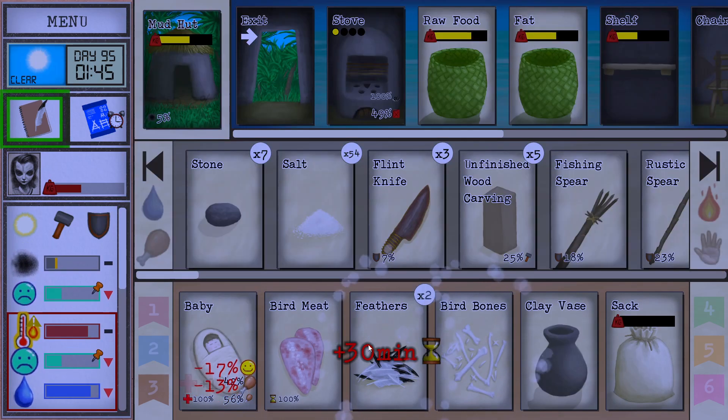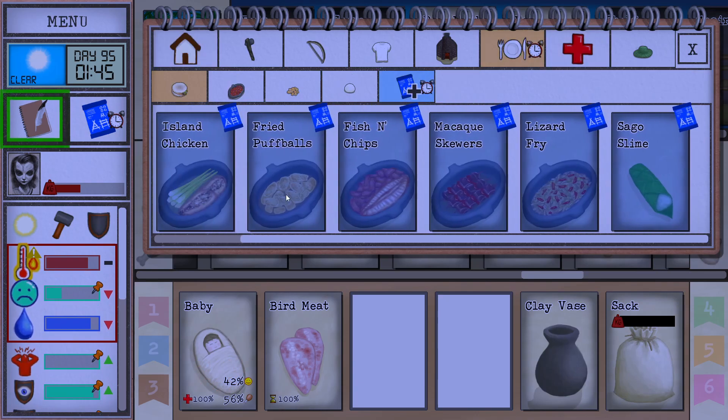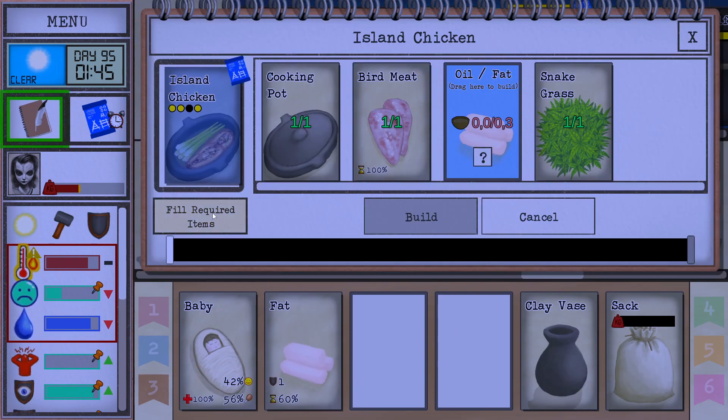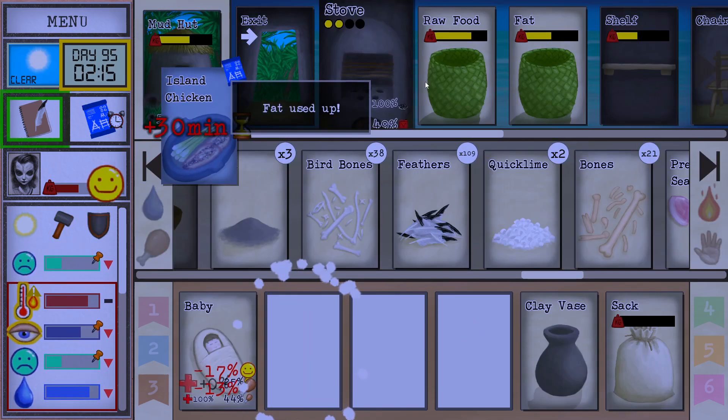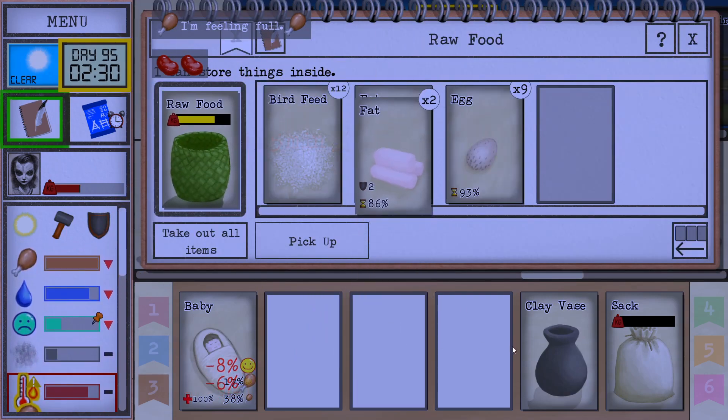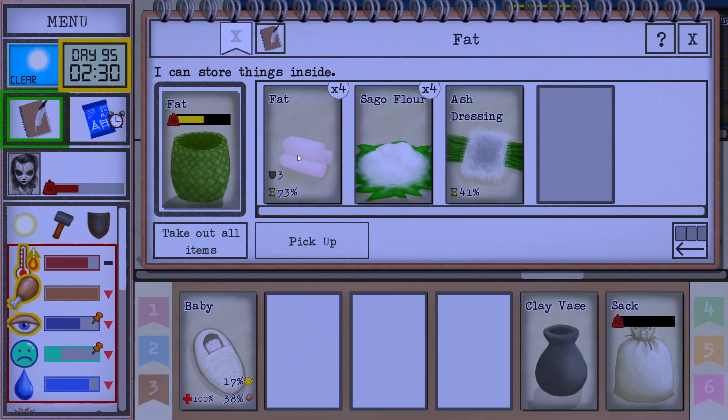Let's go and make the island chicken. Good — fat, wonderful. We can cook that. Let's just eat one piece of fat just like that — there we go. It's gonna give us a lot of meat saturation. That's very nutritious.